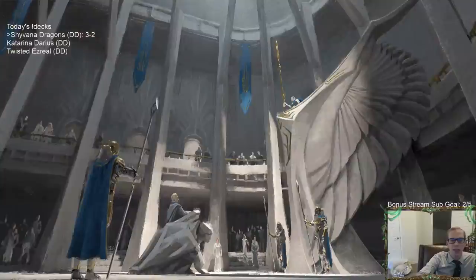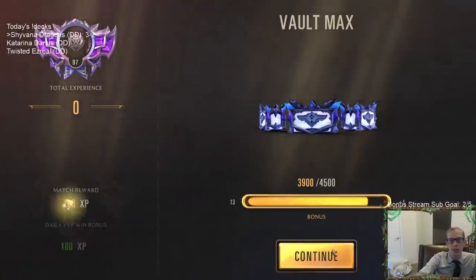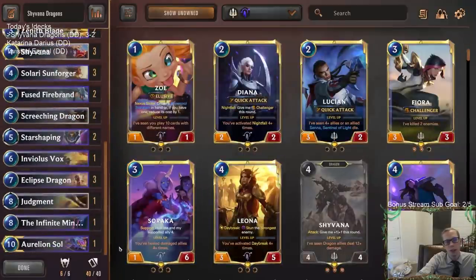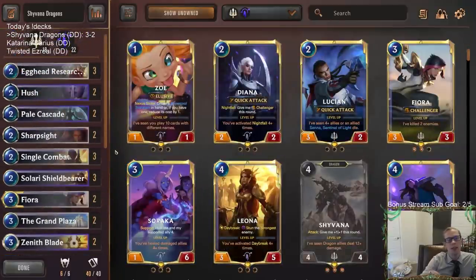We went 3-2, and honestly I think our deck looked really strong. 3-2 in ranked is a good record for sure. I think we kind of got cheesed out of that first one with that Ledros Atrocity — that was a game I never thought we were losing at all until our Nexus was below zero, basically. That was very close to a 4-1. We really dominated that game. It's just Ledros Atrocity is, you know, a thing.